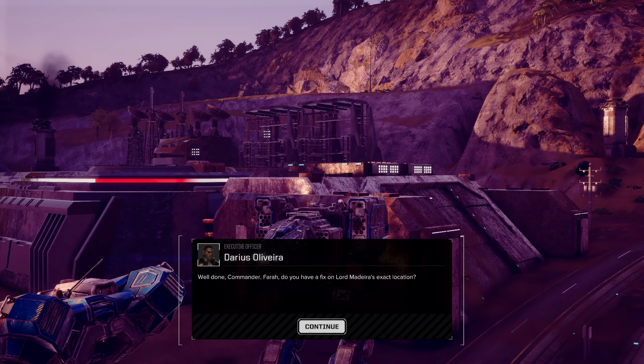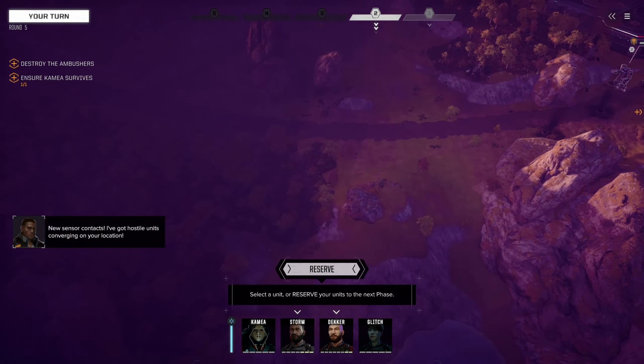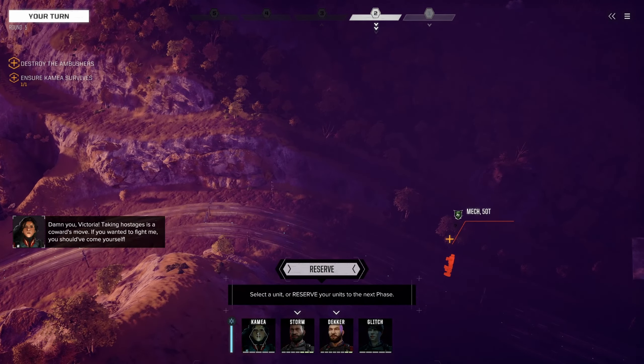Well done Commander — Pharaoh, do you have a fix on Lord Madeira's exact location? We hear from Victoria: 'You won't find your lapdog in the facility. Little Alex kneels at my feet as we speak.' Madeira shouts for Camilla to get out — it's a trap. Victoria confirms he was bait and now this war comes to an end. New sensor contacts — hostile units converging on our location.